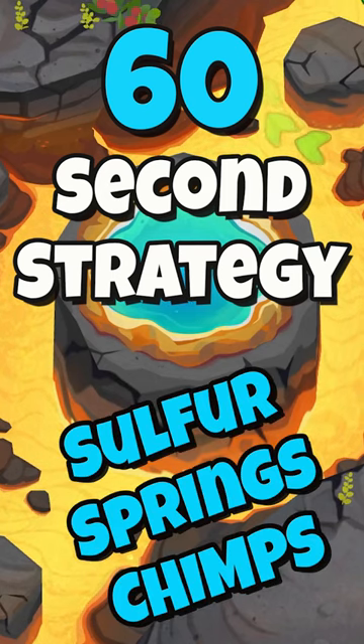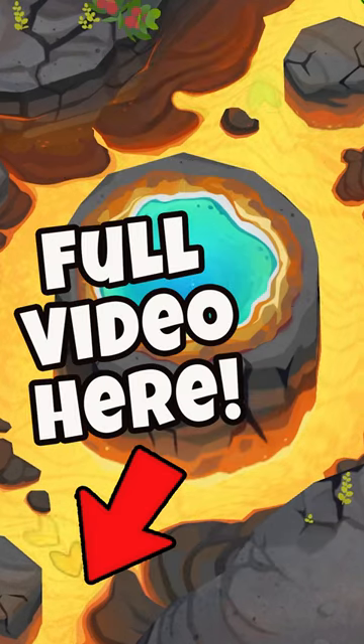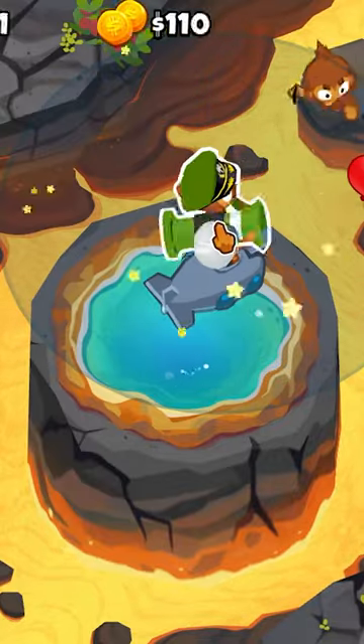Here's a 60 second strategy for Sulphur Springs CHIMPS in Bloons. Place a sub here, and a dart here, and place Striker Jones here.